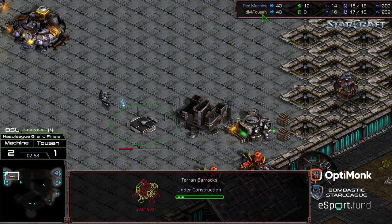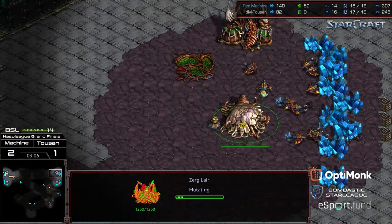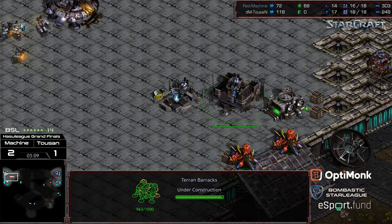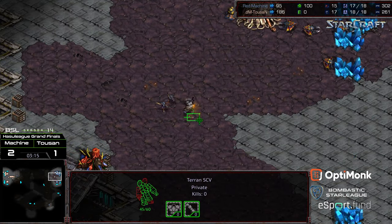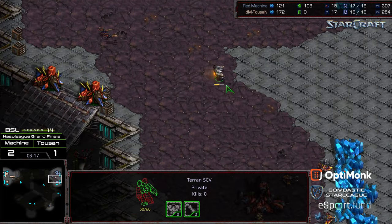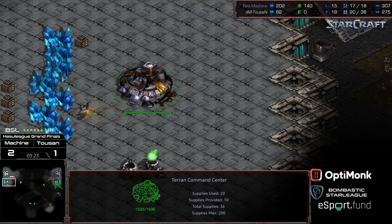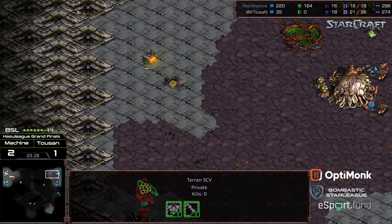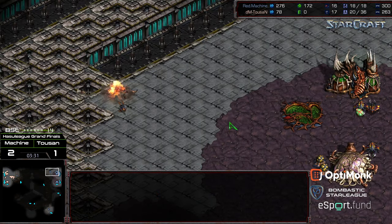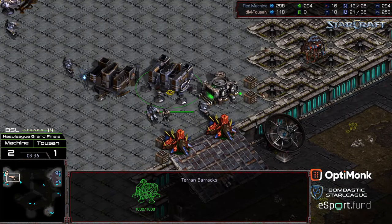Second barracks being produced on the front. I think Machine just had a vision to see it, so I don't know whether he's got that confirmed or not. Already has that second hatchery up and rolling, making his way towards Lair tech. So a two barracks build follow-up for Tucson. First two Zerglings out - not in sufficient time to dissuade this SCV. SCV able to confirm upgrade to Lair, which suggests this is going to be two-hatch Mutalisk.